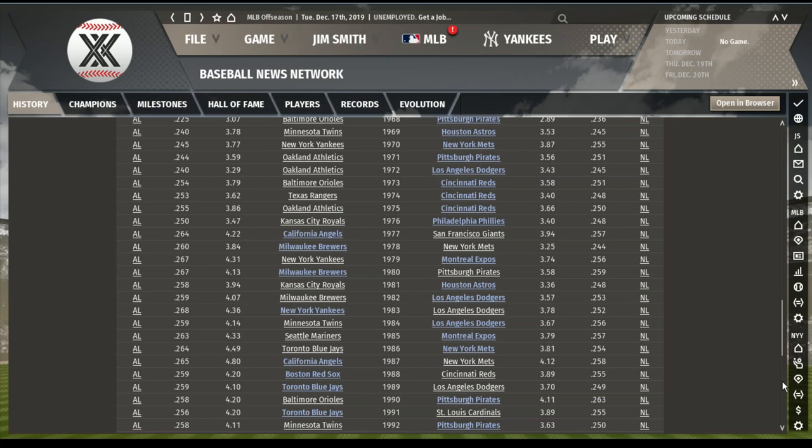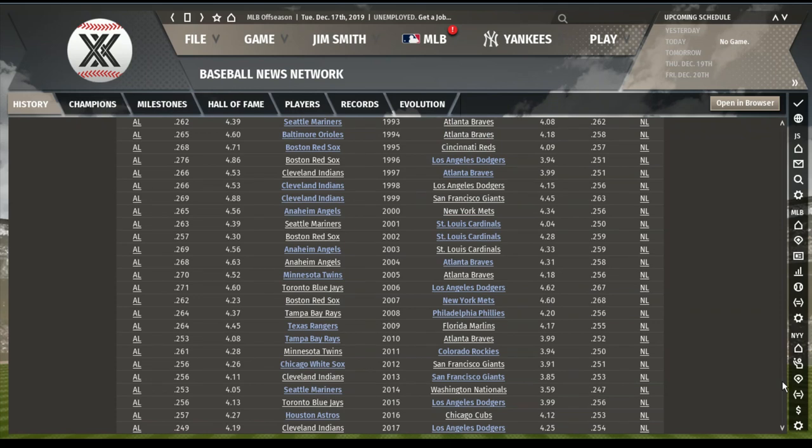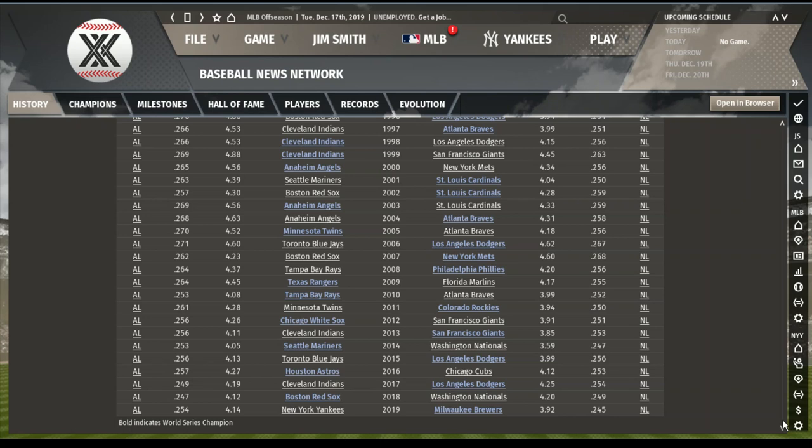The Expos also won in 1985. Toronto beat the Mets, who won in 1986. The Tigers won the American League in 1984. The Red Sox won the World Series in 1988. In 1994, Baltimore beat Atlanta. The Red Sox won the 1995 Series and again in 1996. Cleveland in 1998 and 1999. Anaheim in 2000 over the Mets. The Cardinals won in 2001 and 2002. The Dodgers in 2006. The Red Sox lost to the Mets in 2007. Washington went to the World Series in 2014 and lost to Seattle. The Cubs lost the 2016 World Series to Houston. Boston beat the Nationals in the 2018 World Series, and Milwaukee would have beat New York in this year's World Series, according to OOTP.